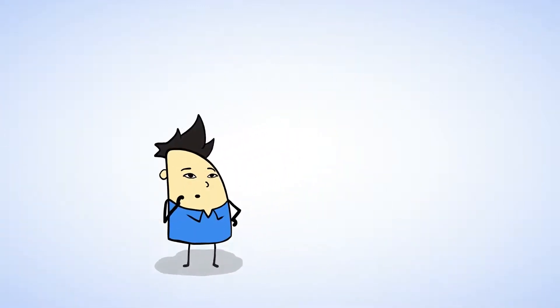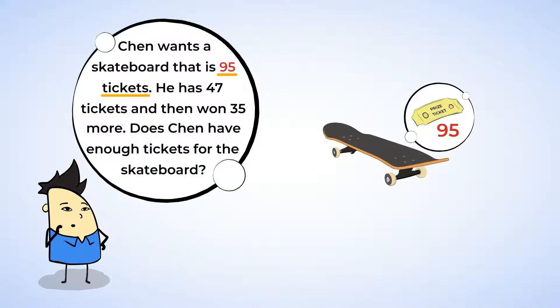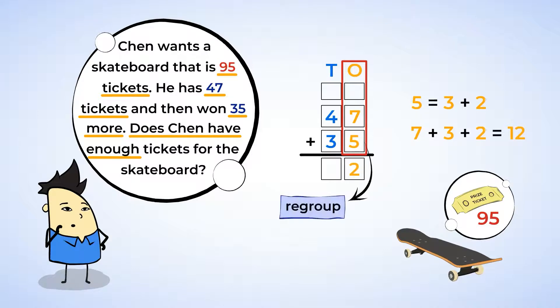Let's see what Chen is up to. Remember, he's working to get the skateboard, and it's 95 tickets. Chen already has 47 tickets, and he just won 35 more tickets playing Skee-Ball. Does he have enough tickets for the skateboard now? To figure out if Chen has enough tickets, we need to know how many tickets Chen has, so we're going to add 47 and 35 together. Starting with the 1s place, add 7 and 5. Well, 5 is the same as 3 plus 2, and 7 plus 3 makes 10. 10 plus 2 more is 12. So 7 plus 5 is 12.